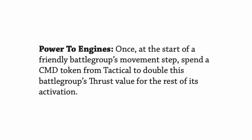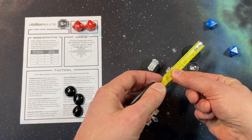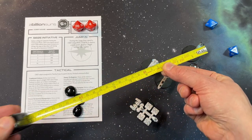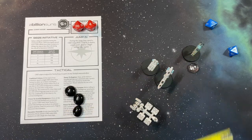Power to engines is again used at the start of a friendly battle group's movement step. By spending a command token from tactical you can double the battle group's thrust value for the rest of its activation. This can be particularly powerful when combined with the vector order, which allows you to move twice in the movement step, so you can move twice with double your thrust value giving you four times the range on your movement.